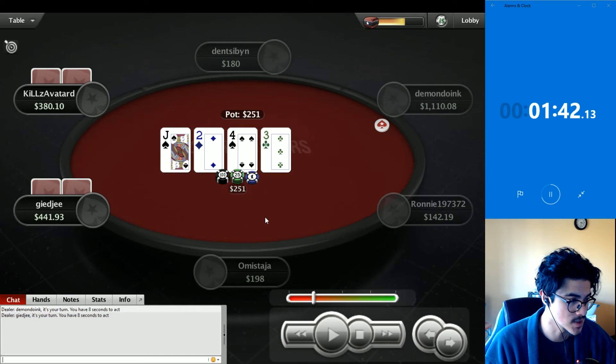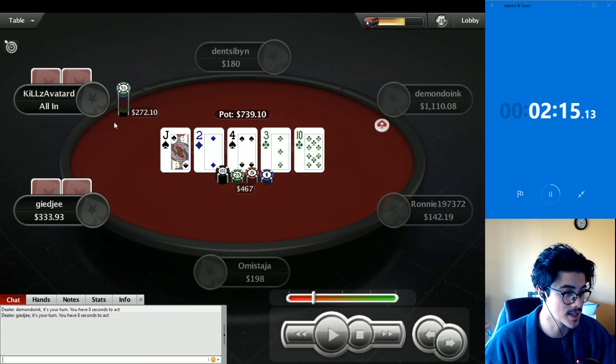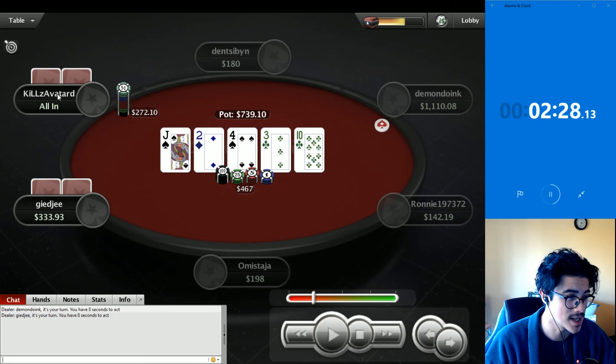Or at worst, ace-queen suited or ace-king suited, possibly some ace-jack suited in range. Kills bets on the turn, GG flats — kills has more bluffs here than GG at this point. River is a 10, which doesn't really change much. I don't think either player has tens or jack-10 suited here, so we're playing very narrow ranges. GG checks and kills jams. Kills will have some bluffs — spade-spade — but when kills bets three streets against a flop call, I don't think this is a bluff often.